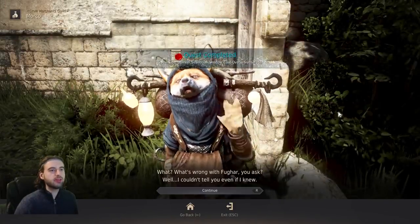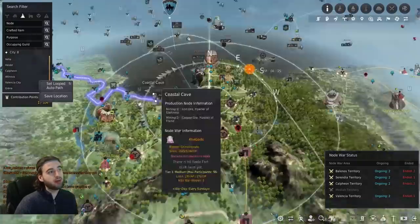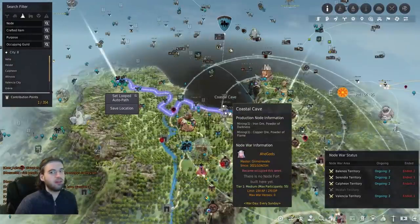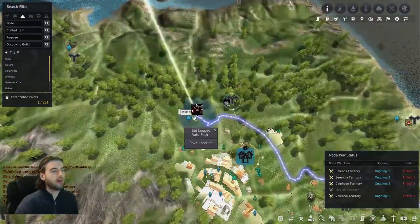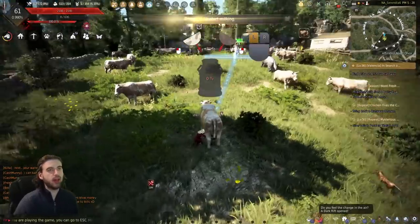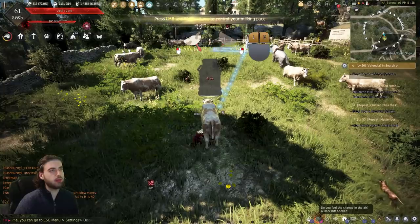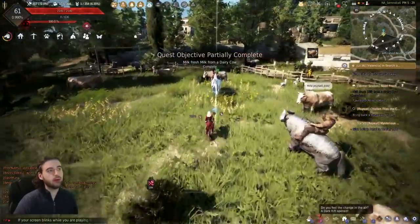Talk to Marco again and pick up 'Winter Season, Need Fresh Milk.' This quest makes you go milk a cow, which means you need to go all the way to Olvia. Get on your horse and ride over to Whale Farm, where you can milk a cow. Find a cow that hasn't been taken by someone and play the milk minigame. Once that's done, head back to that NPC over in Velia.